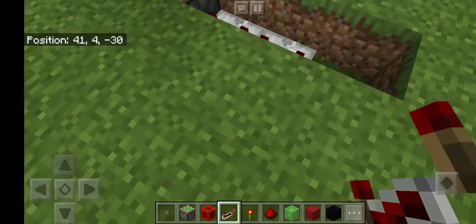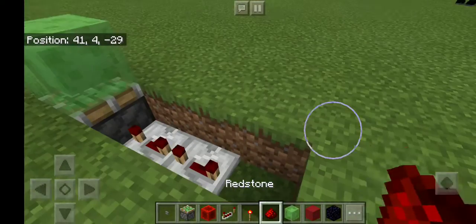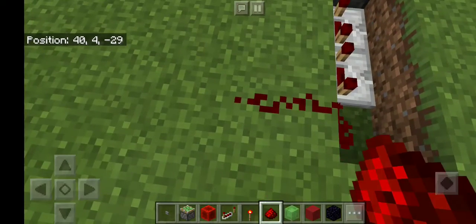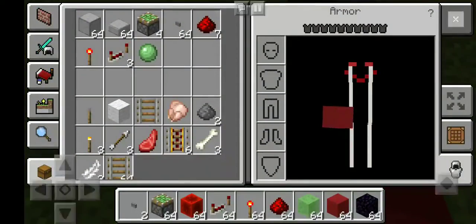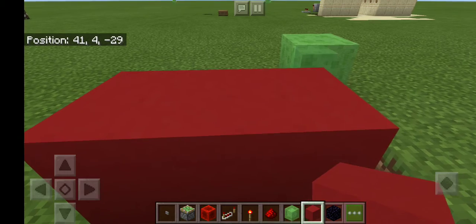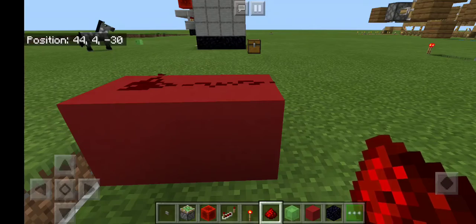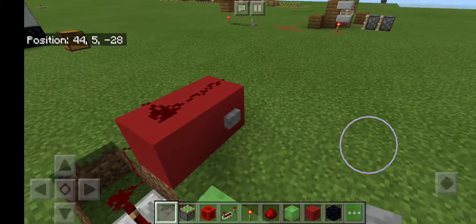Set both repeaters to four ticks, which looks like this. Place redstone behind both of the repeaters to the left. Get your block of choice, place it, and then put redstone on top of it. That redstone is going to go to the side. Then place a button so when you stand on it, it should look like this.